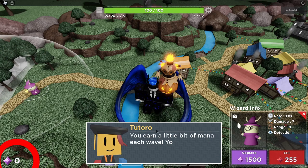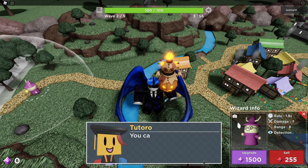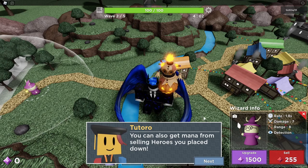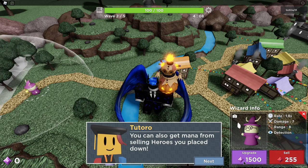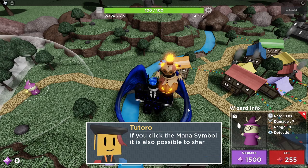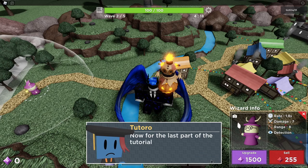Oh boy. You earn a little bit of mana each wave, and you can also earn it by defeating enemies. You can also get mana from selling heroes you place down. It won't let me sell it. I just want to lose this tutorial. If you click the mana symbol, it is also possible to share mana with other players.